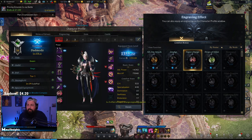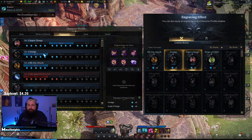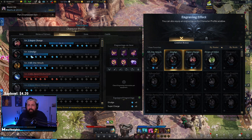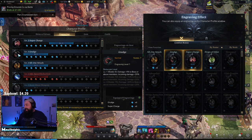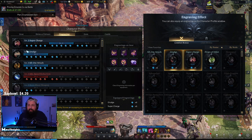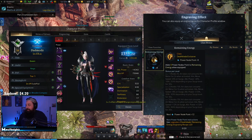Another mistake people make with engravings is using Grudge incorrectly. Grudge is a really strong engraving, but you only want to use it at tier three. The breakpoints are five, ten, and fifteen points — five full points gives level one, ten gives level two, fifteen gives level three. Level one Grudge makes you take 20% more damage while only giving 4% damage, so make sure not to use level one Grudge. If you're going to use Grudge at all, use it at level three.